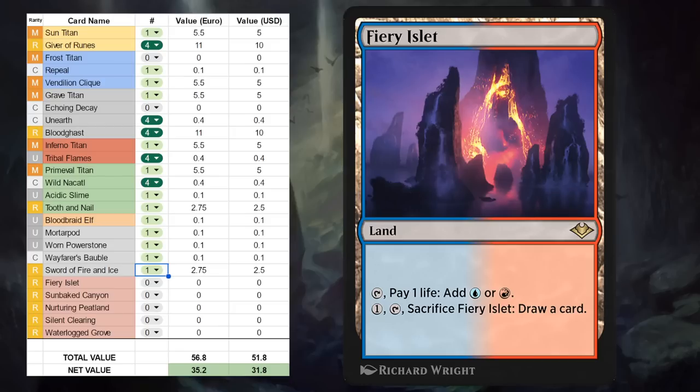Fiery Islet can pay one life to make either blue or red, and can also be sacrificed for one mana if we tap it to draw a card. In a lot of mana bases, if you're an aggressive deck looking to burn out the opponent, you can late game start sacrificing some of your lands to hopefully find more action to close out the game. It's a great addition for very aggressive decks in the format that don't mind taking a little damage early. I could see the Islet being a two-of in maybe a blue-red Wizards deck in Historic, and of course a great card for any blue-red Historic Brawl deck as well, especially if they're more aggressive leaning.